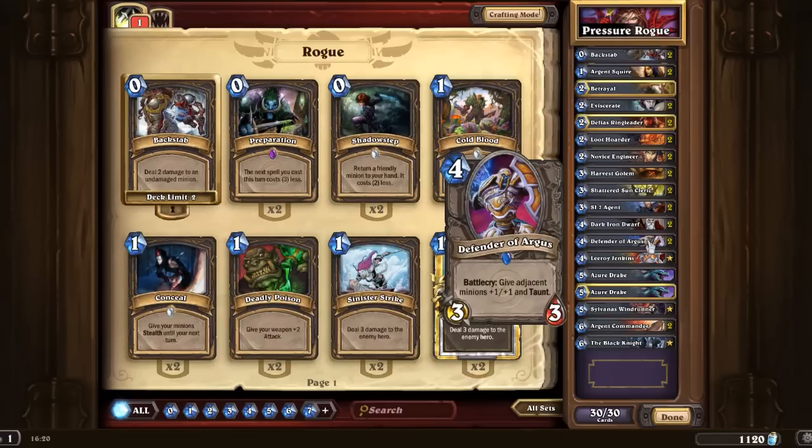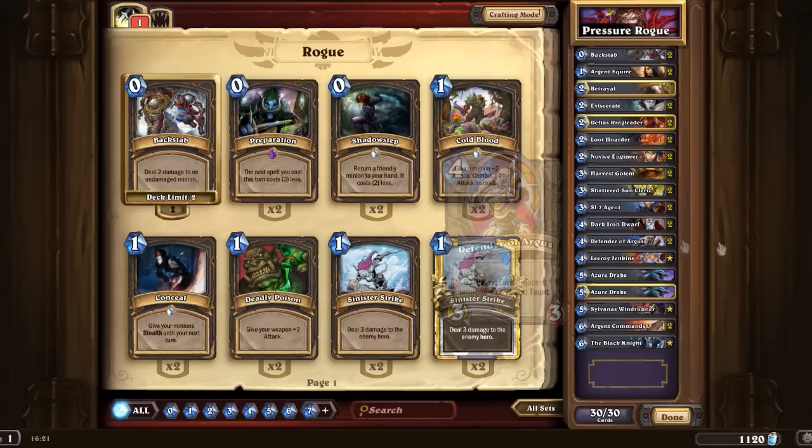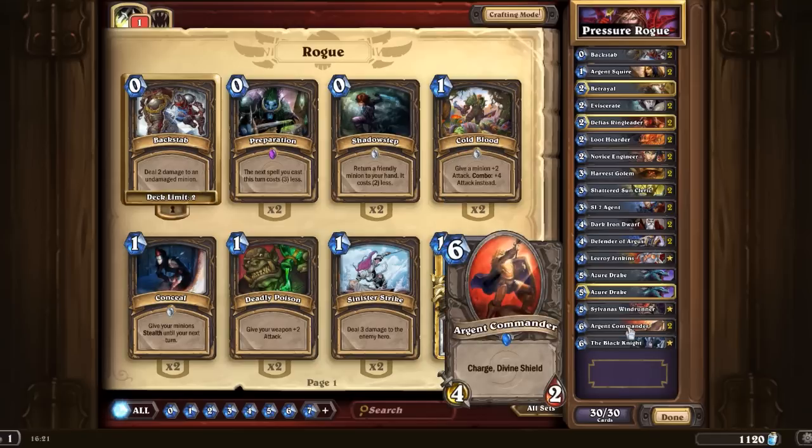We have two Defender of Argus for Taunt, and also to increase survivability. Stuff that has one or two health, you might want to use this just to give it a little bit more survivability for another turn or something. And we've got two Argent Commander, because it's still one of the best 6-cost cards — Charge and Divine Shield, which basically means it will trade with at least two creatures, which is pretty nice.